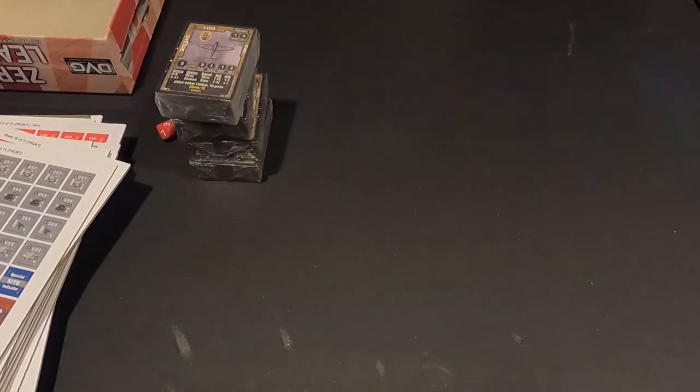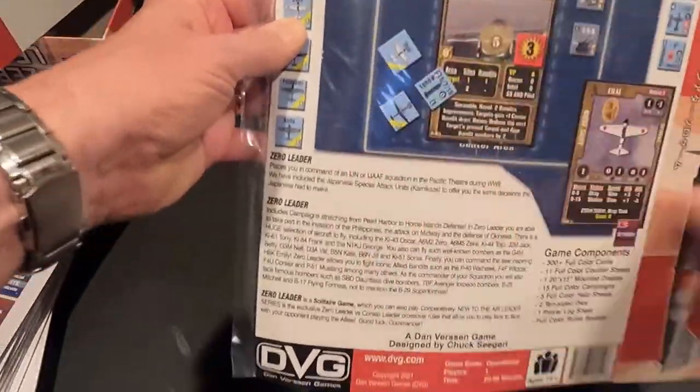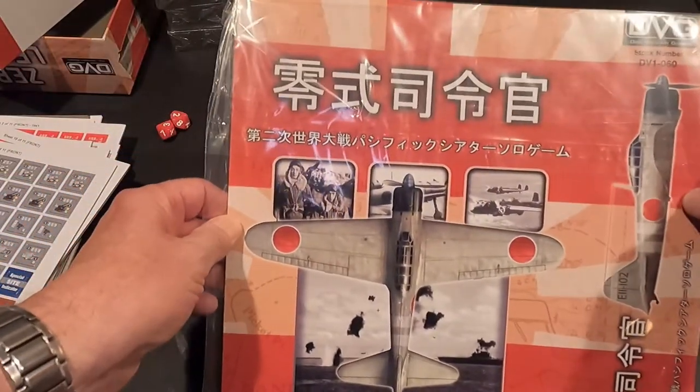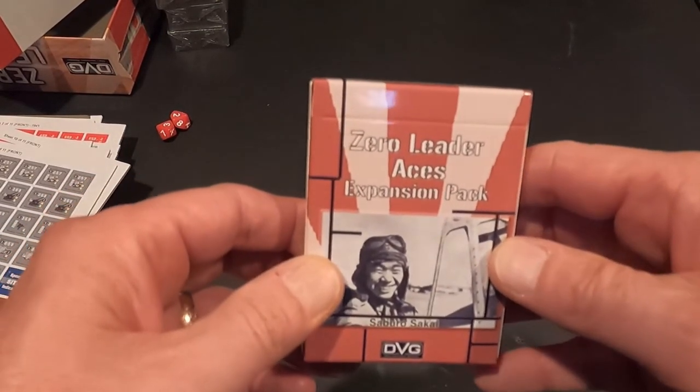That's what came with the game, but I did a Kickstarter on this so I got the extras also - these will be offered in the future as expansions. The first one is just a game box sleeve - same artwork on the back but you can put your game in it to protect it a little better when it's sitting around. Then we got the Zero Leader Aces expansion pack.